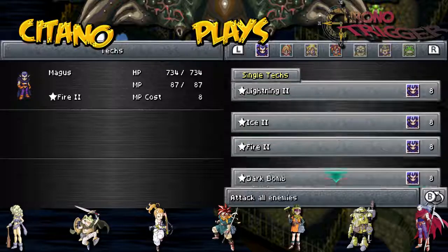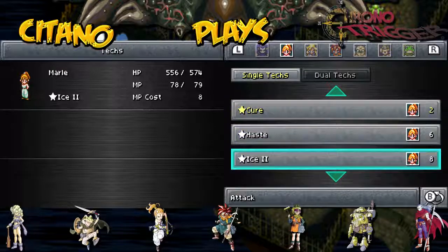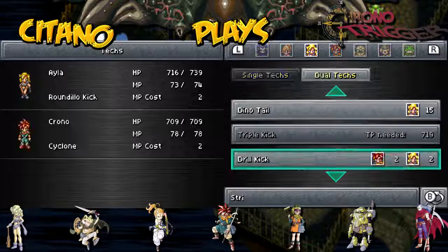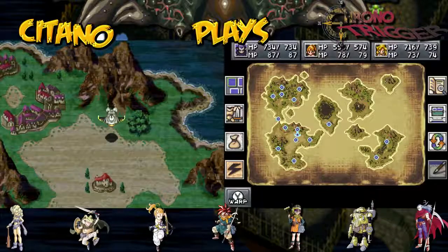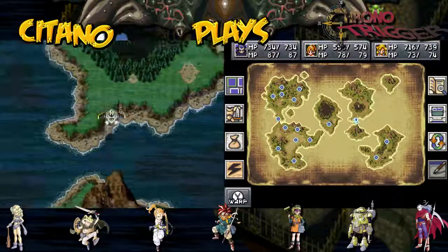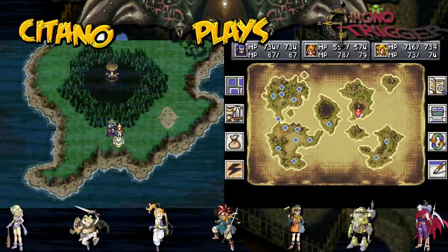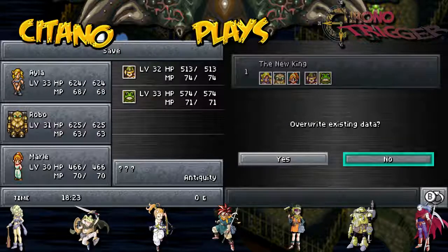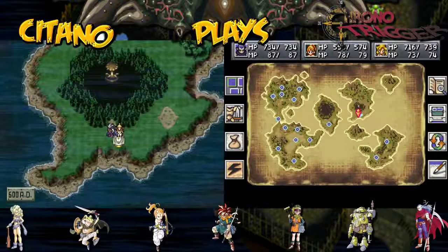Let's check the techs — we're gonna get Dark Mist next for Magus. We haven't learned a lot of techs yet for Marle; we'll learn Cure 2 next. And Ayla has learned a lot of things — next up will be Triple Kick. Let's head east and up to Ozzy's Fort, our next destination for sidequests. Make sure you're using Magus in front, because this is pretty much his sidequest. Last sidequest was for Frog; this sidequest is for Magus.